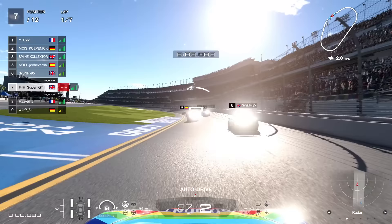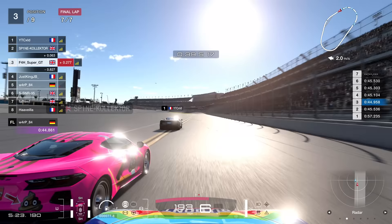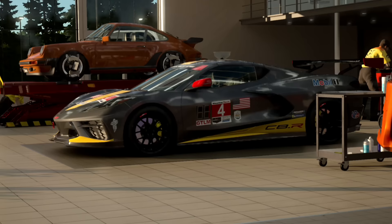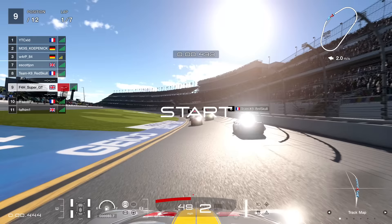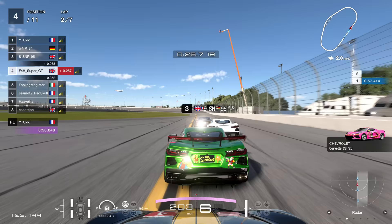We improve our qualifying time to 46.001 and begin race number four. I got up to P3 on the final lap, and again it was just a little bit too much - too little too late, finishing in third. Obviously the NASCAR livery wasn't doing it, so we had to change it again to this one. This one is obviously going to be the real deal - the NASCAR livery was clearly slowing me down.